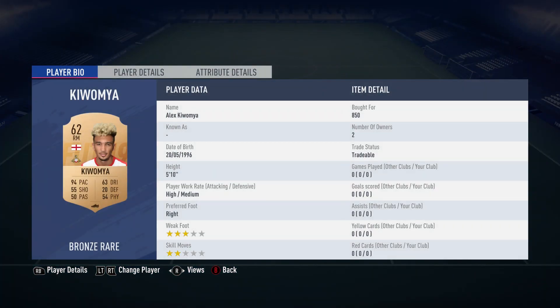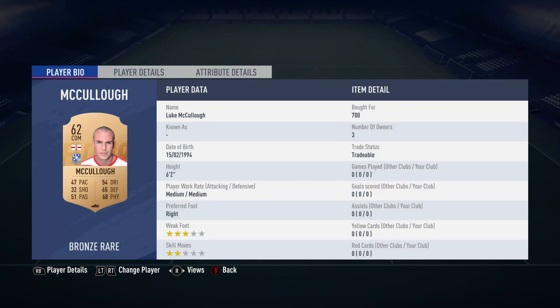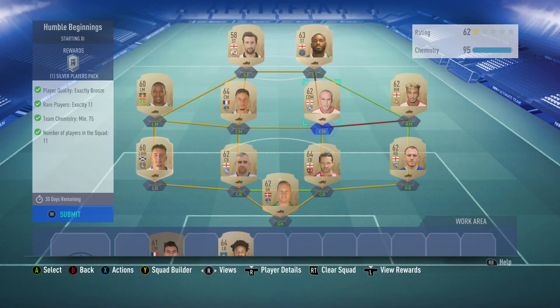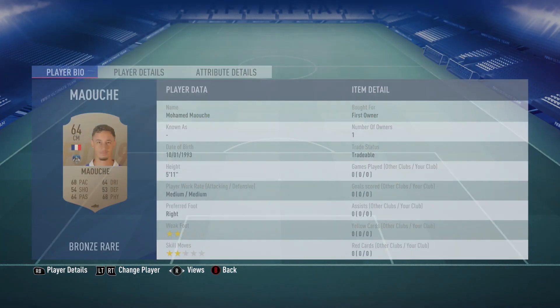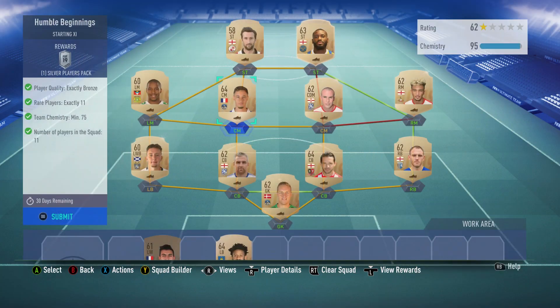On the right mid, we've got Alex Kiwoma, bought for 850 — plays for Doncaster in the English 3rd Division and is English. Centre-defensive midfield, as a centre-mid: Luke McCulloch, bought for 700 — plays for Tranmere Rovers in the English 4th Division and is Northern Irish. The other centre-mid is Mohamed Maush — first owner on this guy — picked him up for about 500 to 700, plays for Oldham Athletic in the English 4th and is French.